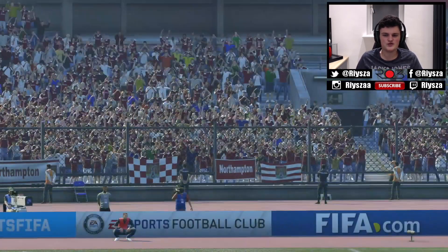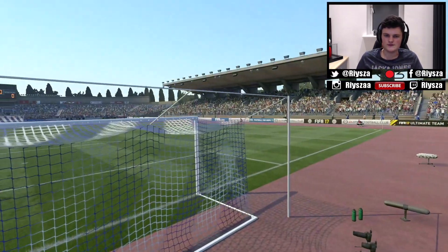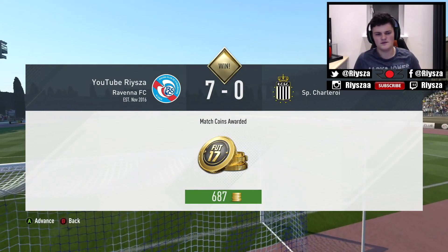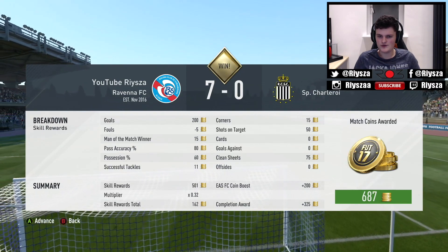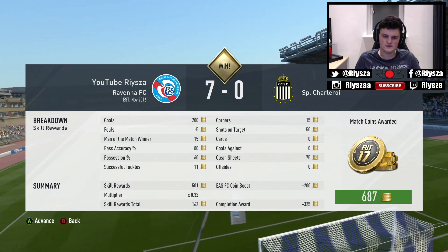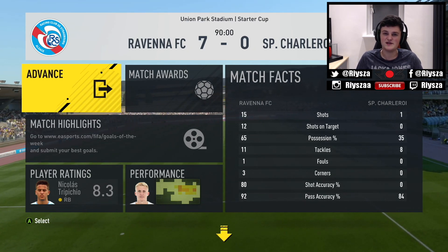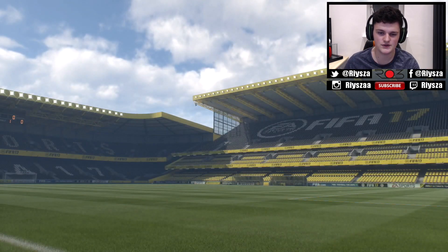That's the end of the game - we won 7-0. I just got one goal in the second half, passing around for most of the game. Let's look at the stats. The team did really well, but I expected them to. We've only got 325 coins from winning the game - wait, 625 from winning 7-0. We should be able to buy a pretty decent player with that. But when we get into the proper online games I'll show you the stats.